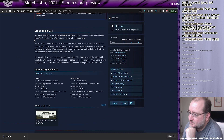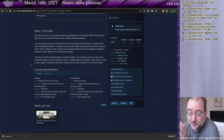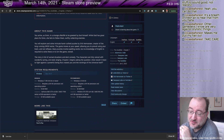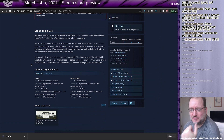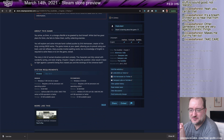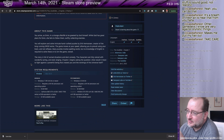Come down here — we've got a longer description of the game. 'You arrive as M in a strange afterlife to be greeted by God himself. While God has great plans for M, she fails to follow them, swiftly collecting enemies.' I put that right at the beginning for a couple of reasons. One, if somebody is offended by the religious aspects of the game, I want them to see it right away. I want to be nice about that. Everyone gets poked all the time, so I really do want to be nice about that stuff.